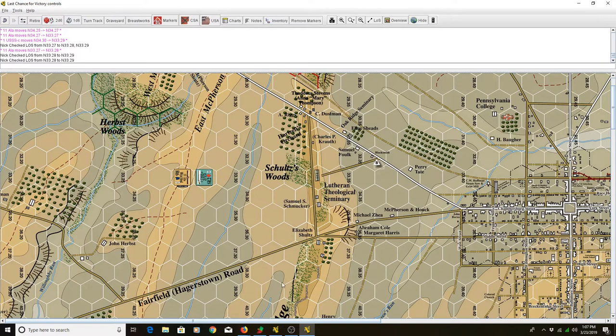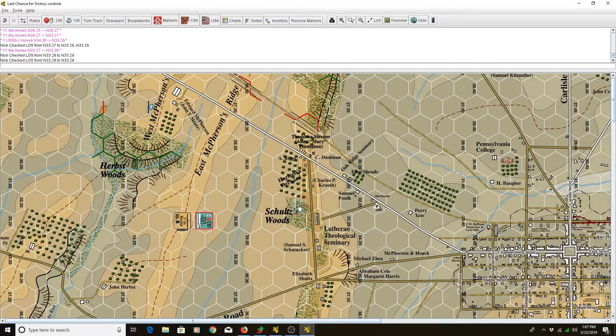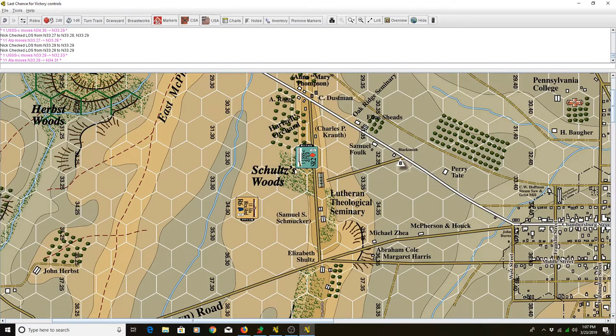Looking at another example with heights: let's put the sharpshooters here and the 11th Alabama here. The sharpshooters want to try to take a shot at the 11th Alabama. He's going to be on the highest elevation in the hex, and this unit is going to be one or two levels of elevation lower. You'll notice that the LOS string is going to go through some woods not in the firing unit's hex. Those woods are a plus-three terrain obstacle. Because this infantry unit is two elevations below, they're not going to be able to see because those woods are right in front of the firing unit.